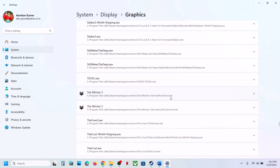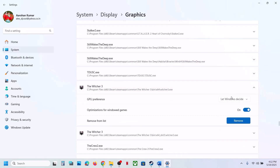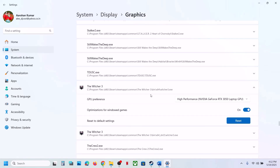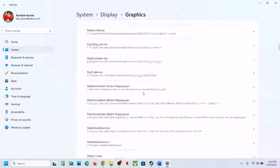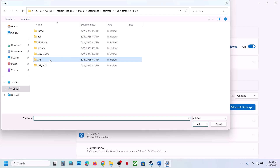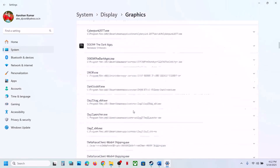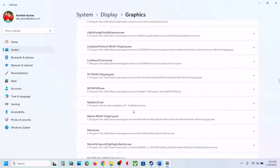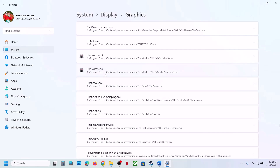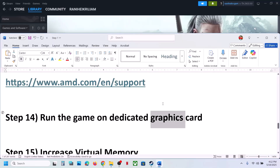Once you find the game in the list, click on it and set the GPU preference to High Performance — you will see your graphics card listed. Go back to the top, click Add Desktop App again, and this time add the DX12 exe file from the x64 DX12 folder. Scroll down, find it in the list, click on it, and select High Performance. Now launch the game.